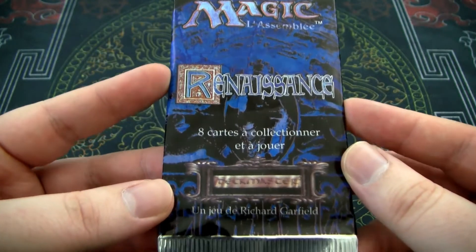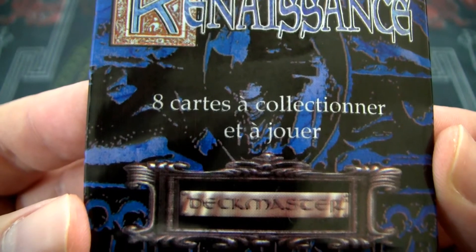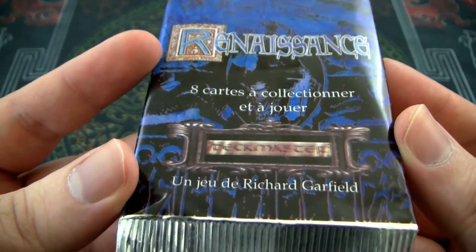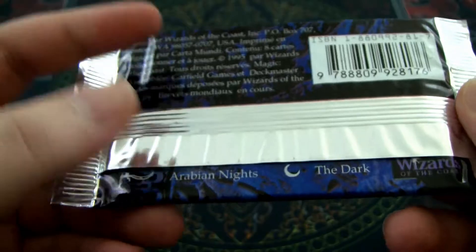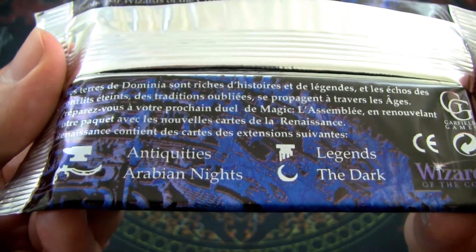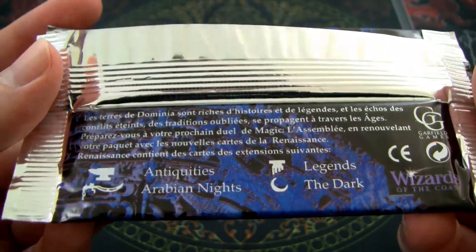Here you can see it is eight cards. We have Deck Master. A jouet de Richard Garfield. Here on the back, we just have some interesting things — you can see it was made in 1995. And here you can see the sets that will be in the pack: Antiquities, Arabian Nights, Legends, and the Dark. Only specific cards from each set.